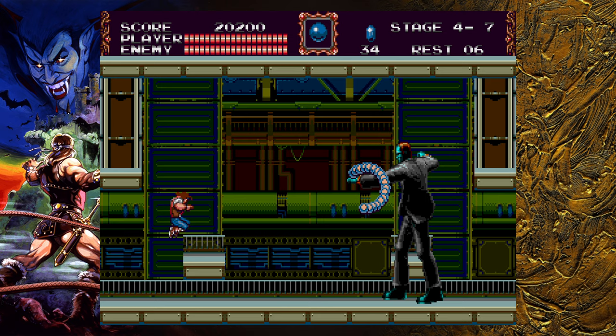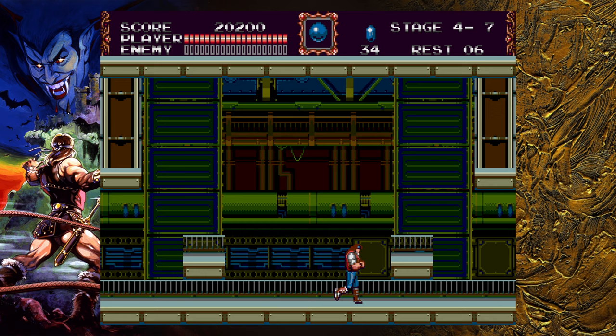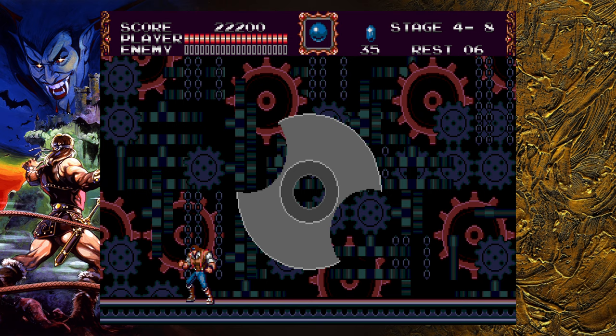Now we're going to fight Frankenstein's monster. This boss is actually pretty easy. His first attack is always a big circular whip, so just stand to the left of the screen. The next attack will be a long whip — you can stand or crouch under it — and then he will throw shockwaves onto the ground, so just jump onto the platform to avoid them. He just does it over and over. It's a pretty easy sub-boss; he's just big and intimidating.